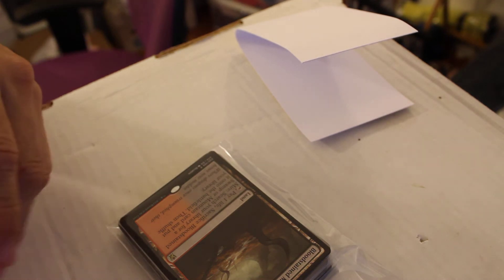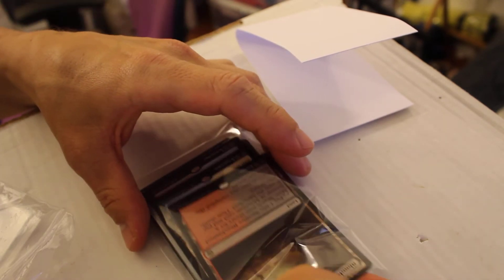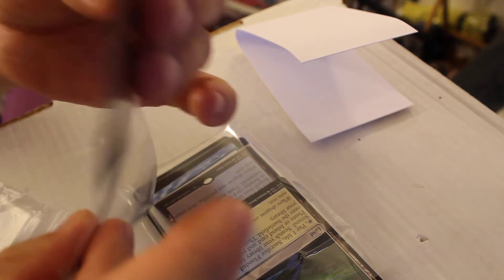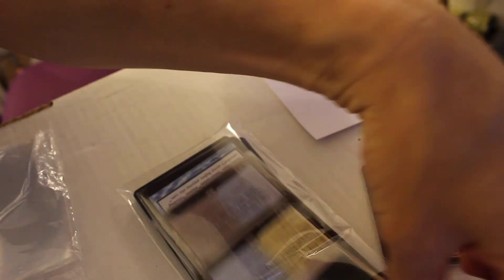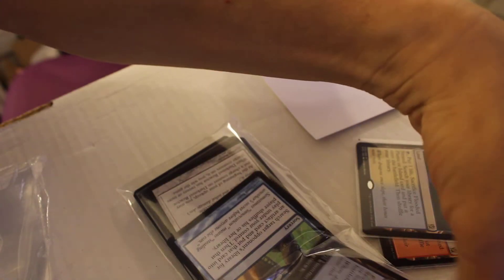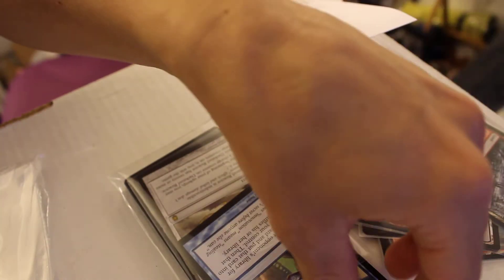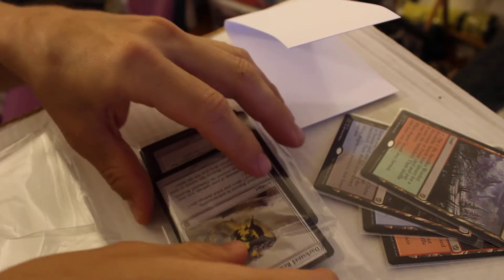Bloodstained Mire — these are all probably going straight up on TCG. Flooded Strand. Polluted Delta — oh yeah, that's the one we were waiting for. Of course, why does this one have a sleeve on it and the others don't? Wooded Foothills — I need a full set for a choir.